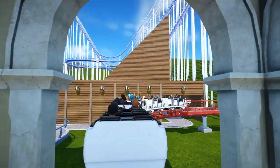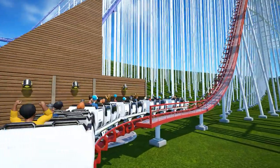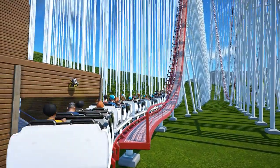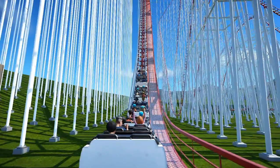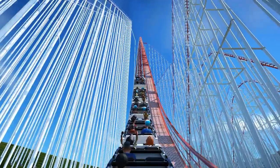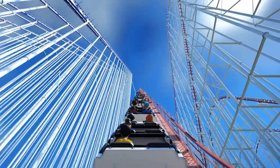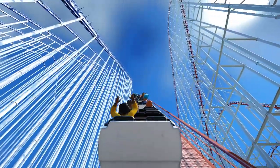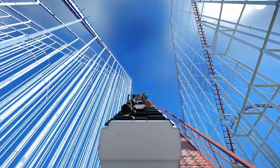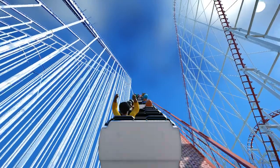I redid both my rollercoasters so they have banked turns now, as you will see. This will ride the red one and the blue one. I also moved the blue one to the back of the park so the red and the blue coaster are right next to one another. This was to give myself some more room for other coasters and other rides when they come out for the game.